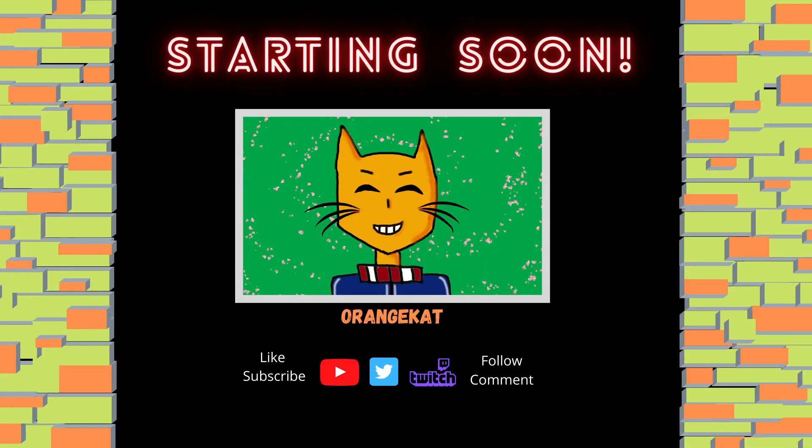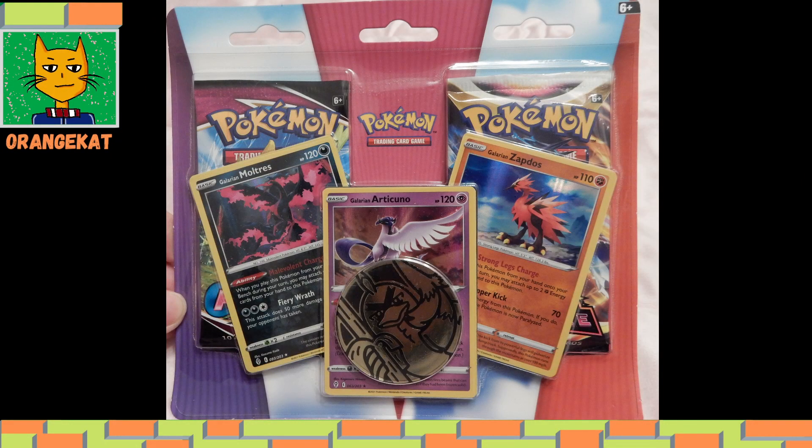Hello, Onscat here. I'm gonna show you the Galarian Moltres, Articuno and Zapdos booster pack, which features two booster packs and a coin, this time featuring Galarian Farfetch'd.